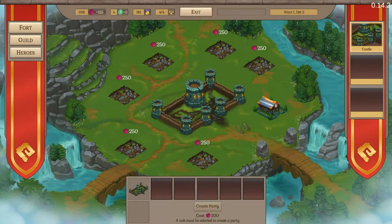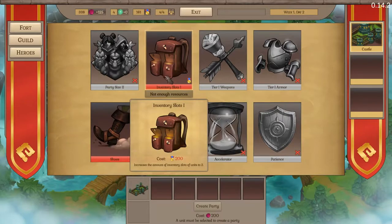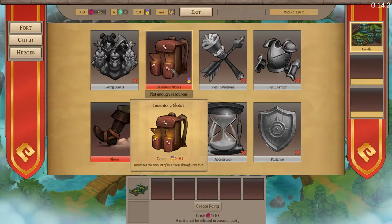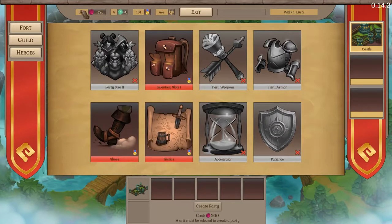We can get ourselves a plot — we've got a town hall at the moment, and we could get some heroes. We have to build more stuff for that. We could get imagery slot one, but we don't have enough. I think they might have changed what these things cost — there was a time when they cost beats.